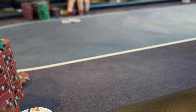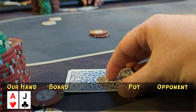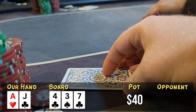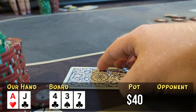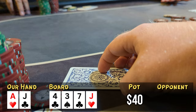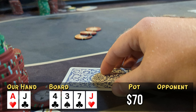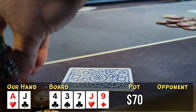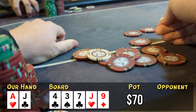Looking down at ace-jack offsuit, I open to $10 — I think this was an accident, I meant to open $15 — and we go four ways to the flop. The flop isn't great for us, action checks through and I check too, picking up a free turn. The turn comes down a jack of hearts, so now we've got top pair top kicker. When the action checks to me I bet out for value and the small blind calls. River comes the nine of diamonds, I bet $25, and our opponent snap folds showing ace-five. We take this one down — good to bounce back a little from the pocket nines debacle.